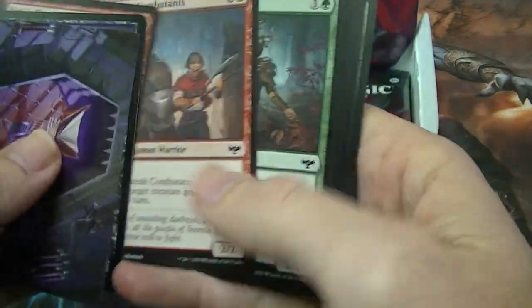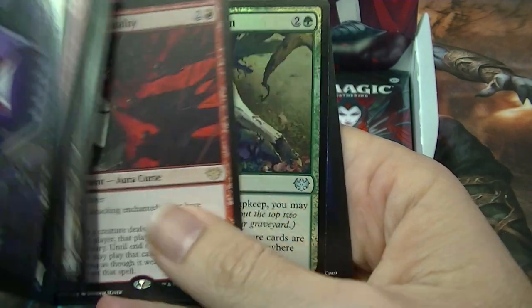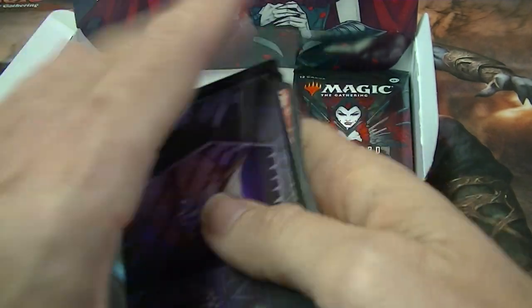It's been an alright pack opening — seems to have got quite a few rares all up, a couple of mythics. Rare: Curse of Hospitality. Foil uncommon.